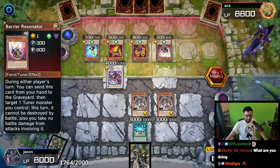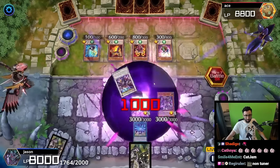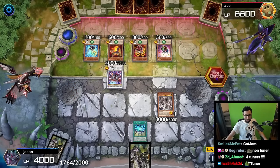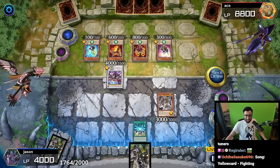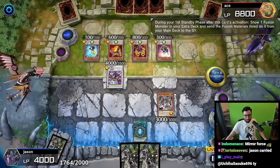Barrier Resonator! Little bro has all of them! Attack Ancient Gear Golem - a thousand, then it burns for three, so four total. We're halfway there - we're gonna die next turn if we don't do something about this, Jason. Jason, you're losing to a gold duelist! How? This is the end.